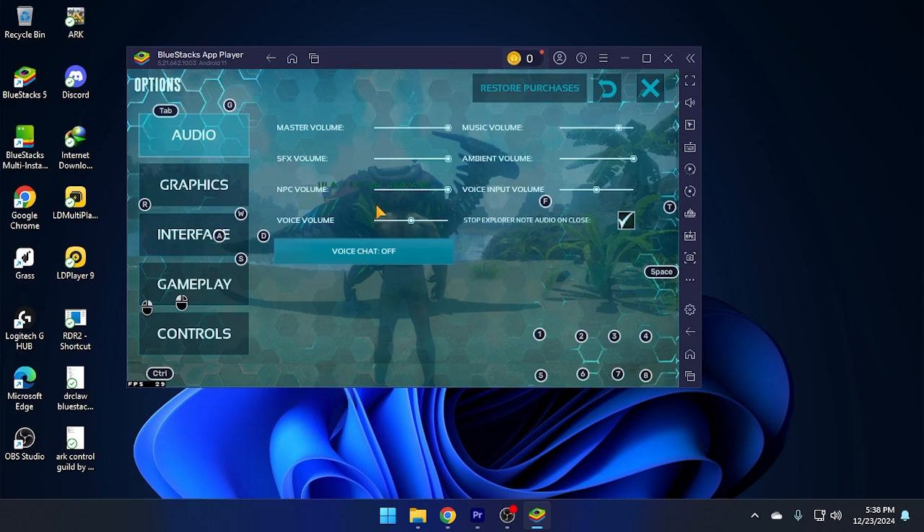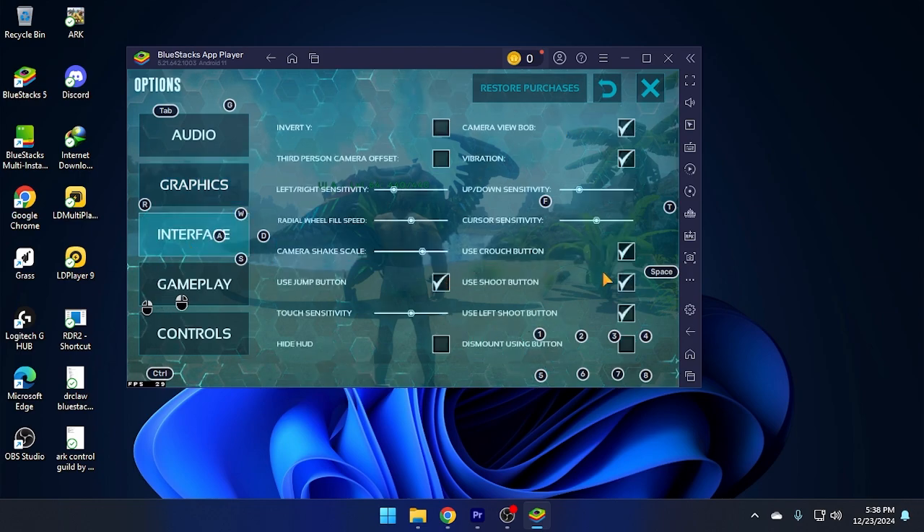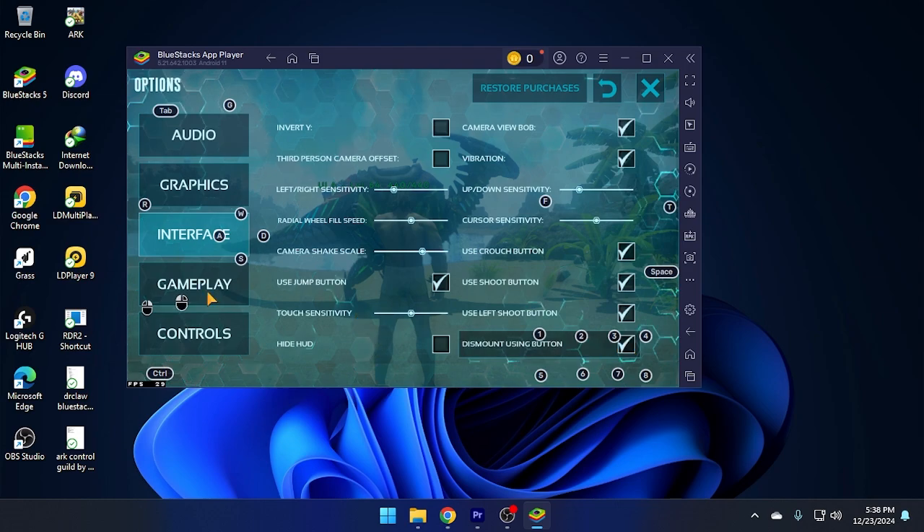This is the audio section and this is the graphic section. You guys may adjust as much as you want. The main thing comes here under the interface section. You see that option called 'dismount using button' - if you want to dismount, you need to use that particular button, otherwise you won't be able to dismount. So just click that button and go to gameplay. Just pause this video and see how I made my settings.